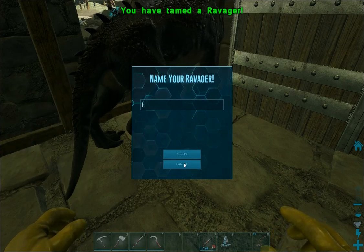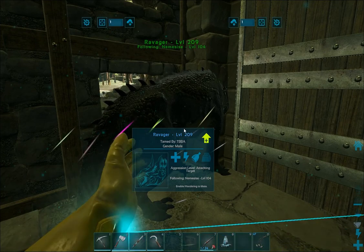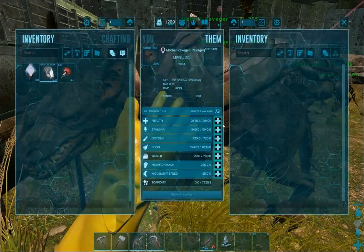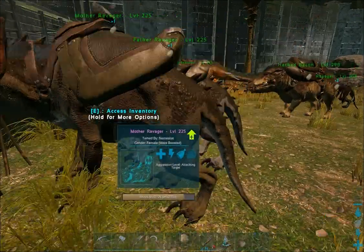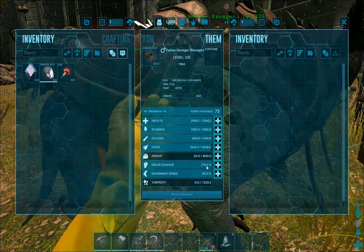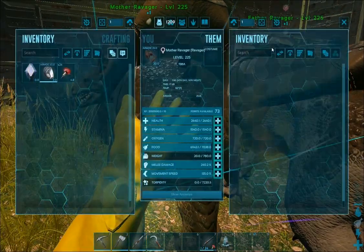Awesome, got it tamed up. I'm going to get this one home and we'll be back with the 150 parents. Alright guys, we're back with our mother and father here. Our mother has 2640 health and 240 melee, and our father has 2960 health and 276 melee — so he's got the better of both.